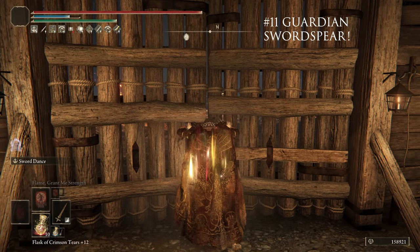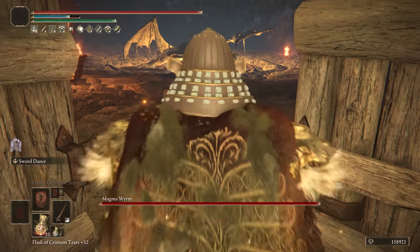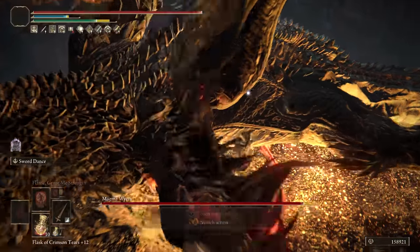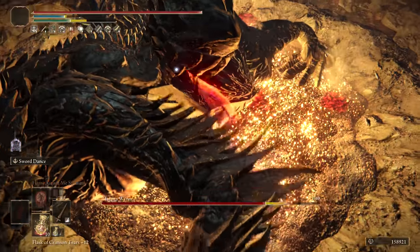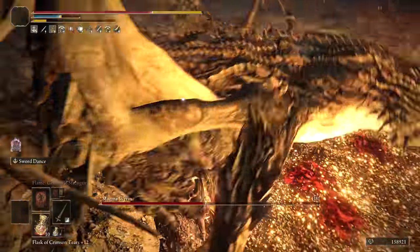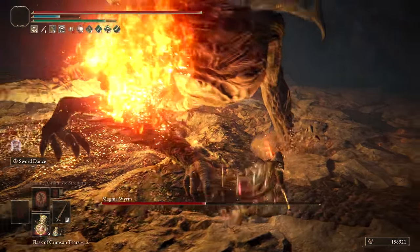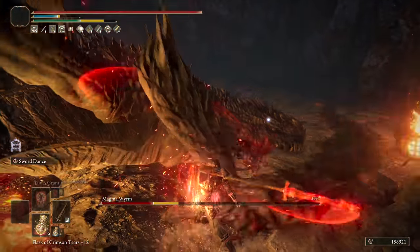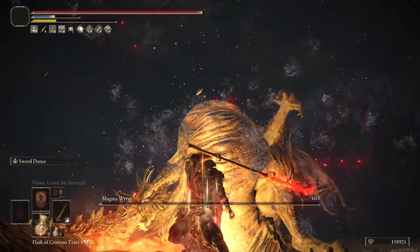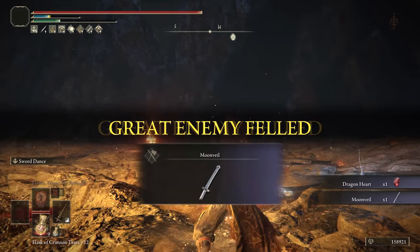At number 11, we have the Guardian Swordspear, which makes this list because it has ridiculous base damage. On top of the A it gets in Keen Affinity, you can get massive damage with this weapon. You can use a ton of different Ashes of War to make it really good — I chose Sword Dance, but overall this is an incredibly powerful and versatile weapon. You can truly get a ton of damage out of the Guardian Swordspear, much like the Knight Rider's Glaive is more or less the strength version of this. Try out several different Ashes and you'll find something you really like.